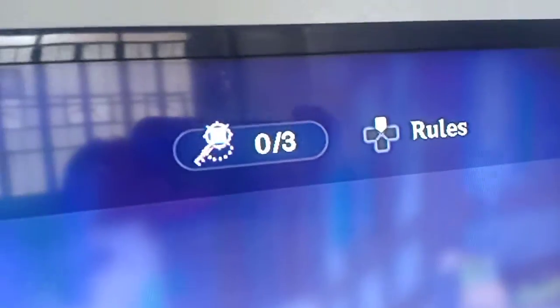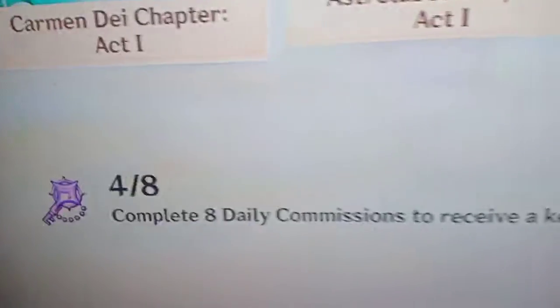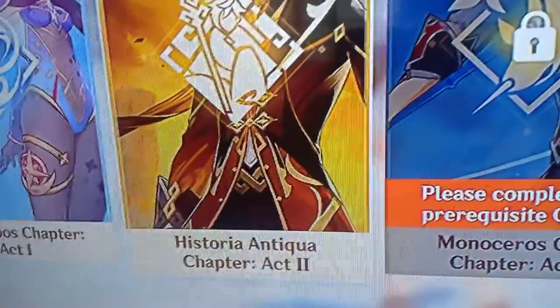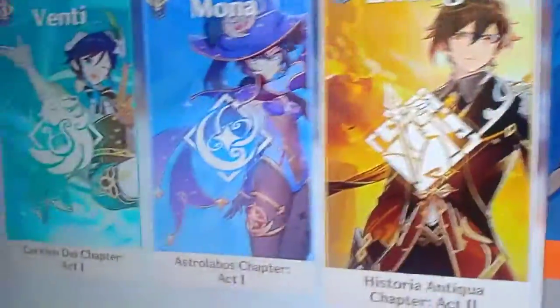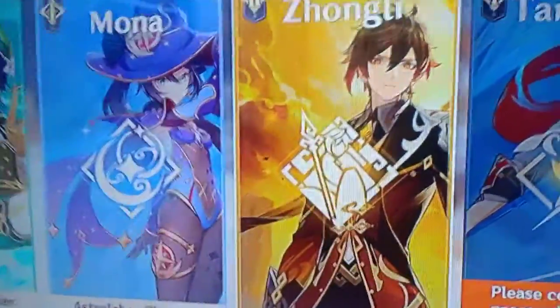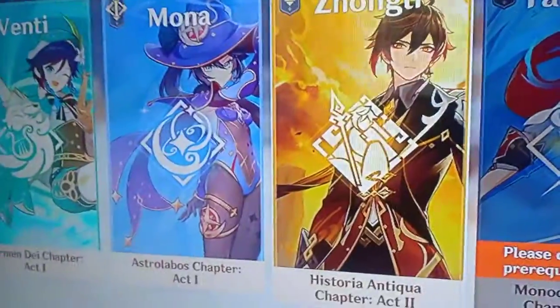You need about two days' worth of daily commissions to unlock one story key. I've already finished the chapter part one of the Zong Lee quest, so this is part two.